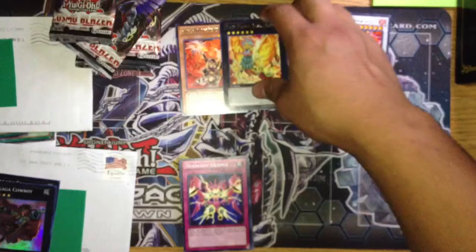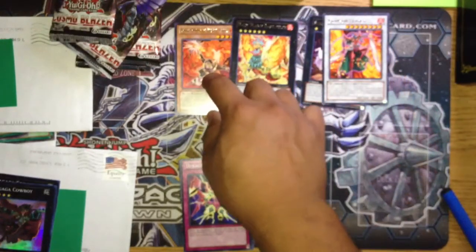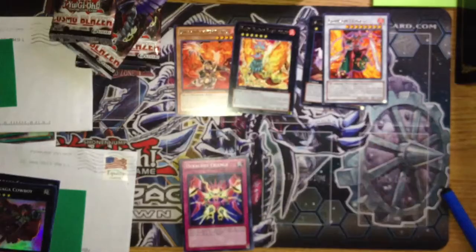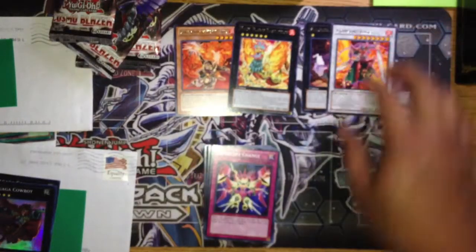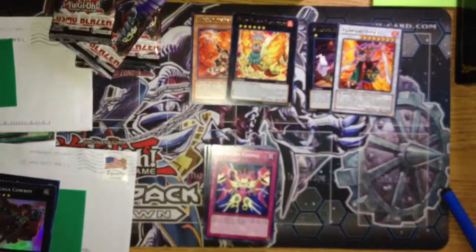I have three Hazy Flame Balsatrice and one Brotherhood of the Fire Fist Gorilla. Everything I pulled is for trade except the Slacker Magician and the Crimson Blader. If you guys haven't yet, check out my trade binder — I have some new cards in there, a lot of cards have gone out, and I did update my wants list. I'll probably put my wants list in the description bar too so you don't have to click over.